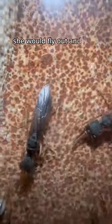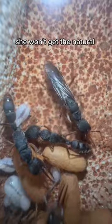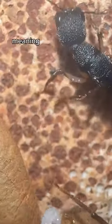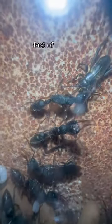Meaning in nature she would fly out and start her own colony. But as we're locked in captivity, she won't get the natural vibe of when to go out and fly. She may just become a worker ant, meaning she may just drop off her wings and start working for her colony. And that is your ant fact of the day.